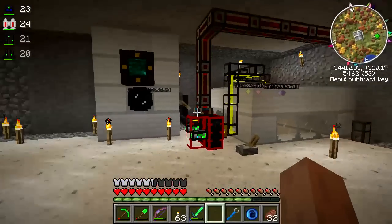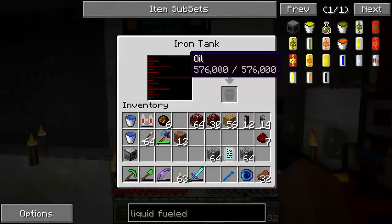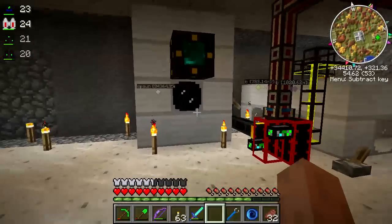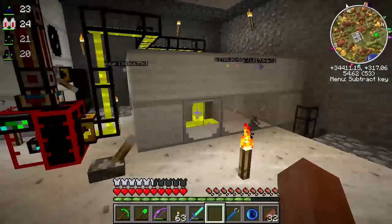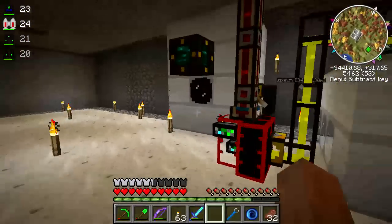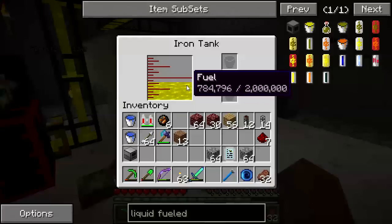Welcome back to the Hermitcraft FTB server. As you can see, my refinery is busily working away. The oil tank is currently full, and that's only because the first oil well I started on ran dry, then I set up on a second one and it ran dry. Now this is pumping oil from a third oil well, and I've got about 784 buckets of fuel in here.